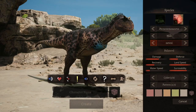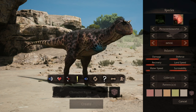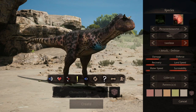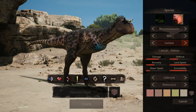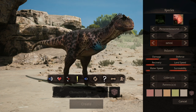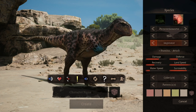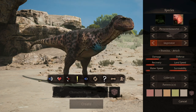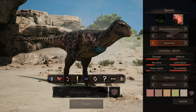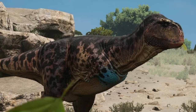It goes without saying that Pygnomosaurus is best suited for hit and run. The attack subspecies is best for that strategy, but that might come back and bite you if you play solo due to the lack of defense. If you're going to play solo, then I would definitely go balanced. If you're going to play mostly in groups, then I would go for attack. The stamina subspecies isn't bad, but it's kind of a waste due to Pygnomosaurus already having very good stamina.